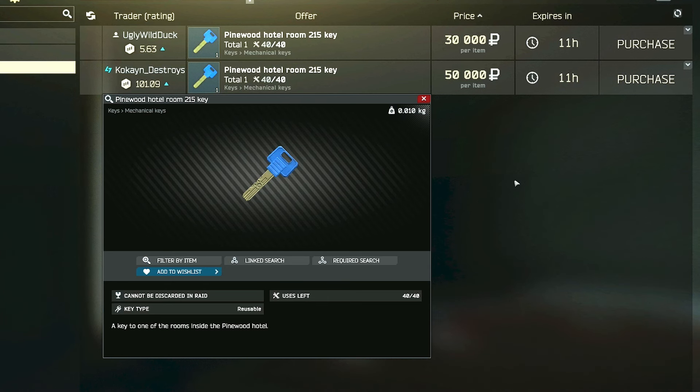For this task, we will need the Pinewood Hotel Room 215 key, which can be found in the boxes and bags of scavs, as well as in jackets or in drawers, or you can always buy it directly from the flea market for usually around 40k rubles.